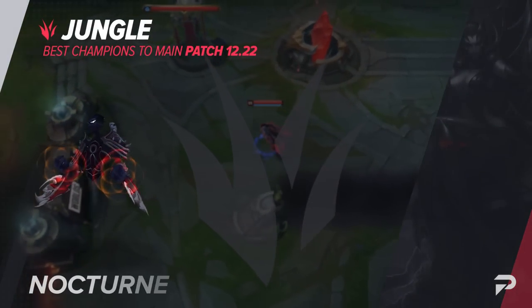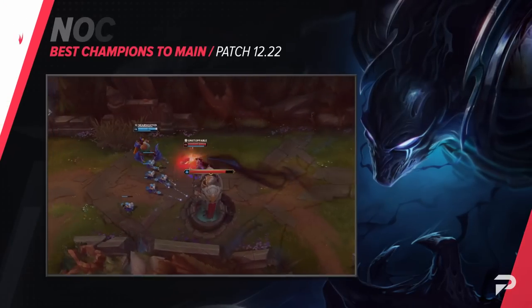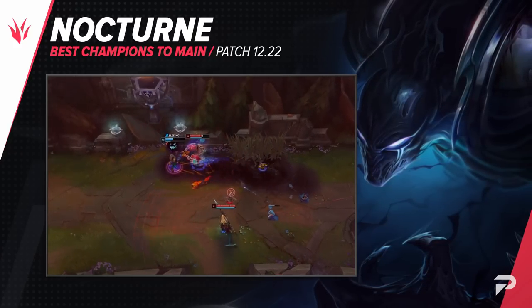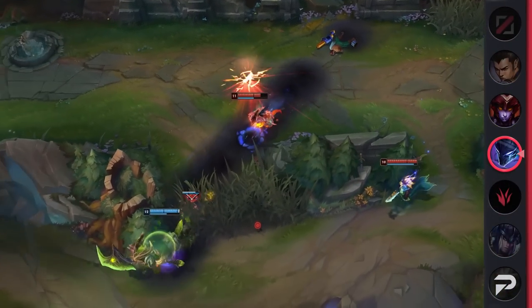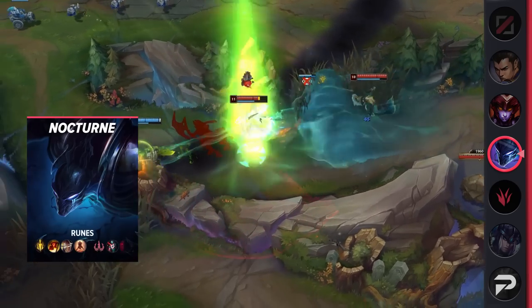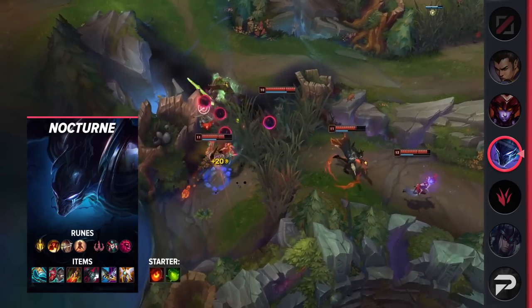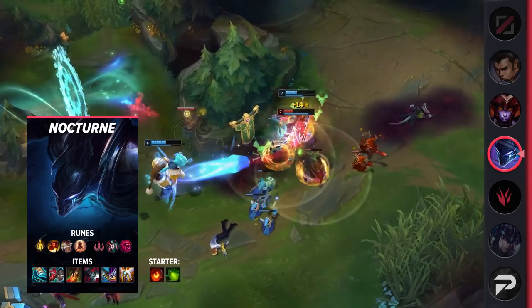Taking a look now at the jungle, our first pick is Nocturne. His ability to play for picks with his ultimate makes him a super strong solo queue pick, since players lack coordination and will very often overextend just before objectives spawn. This often leads to free dragons, and late enough into the game can also be the push that you need to break the enemy base wide open. But playing for picks isn't all he's about — he's technically an assassin, but with his full bruiser build, you're also super comfortable playing to teamfight instead.